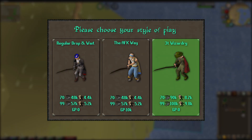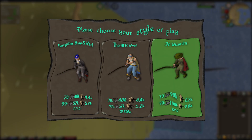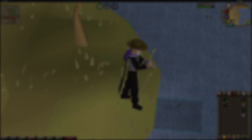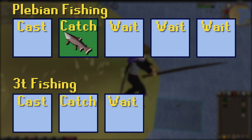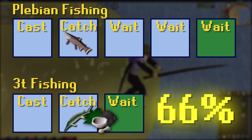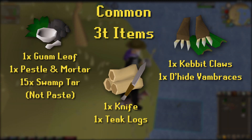But if you hate sitting around, there's always three tick fishing. Three ticking works by resetting the catch timer with another action that has a shorter wait window. Fishing normally requires three wait ticks, totaling five ticks for every catch. By interrupting the action with a one tick wait window, you can continually recast and catch fish every three ticks instead, a 66% speed increase.